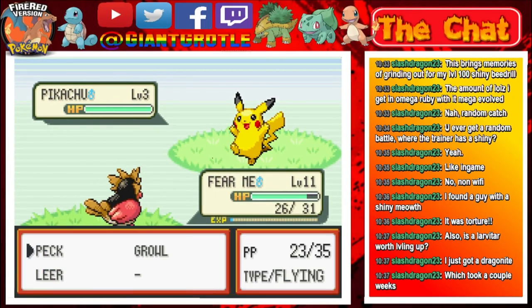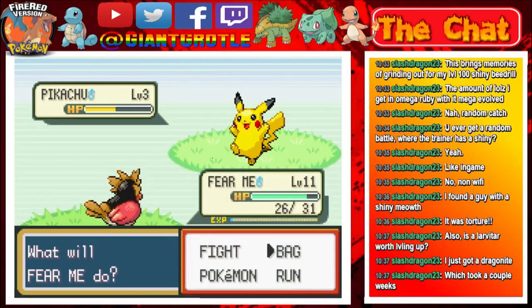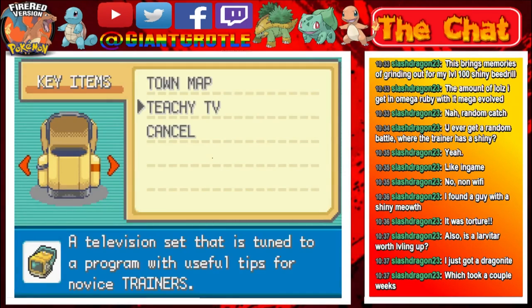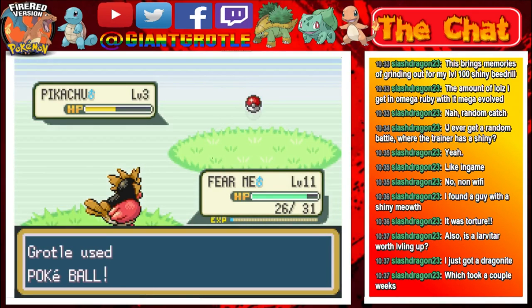What I'm going to do now is use Peck and hopefully it won't faint it. There we go — it's half HP but I'm going to throw a Pokéball at it. It's going to use Growl on my attack but I'm still not going to use another Peck. So let's see if I can use a Pokéball. I have 7 left so I have 7 tries to catch this Pikachu.